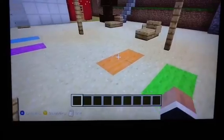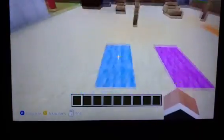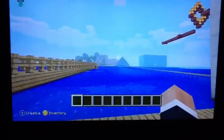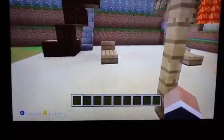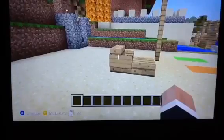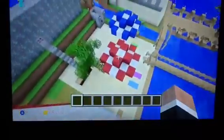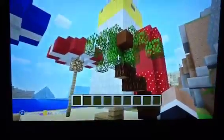Legit builder here bringing you guys another legit build — this will be the fourth episode. The beach right there is my towel made out of wool, you can enjoy the view if you want. You got a recliner beach chair thing, one with armrests too — that looks nice. Then you got umbrellas with glowstone to light up your beach, and a homemade palm tree with a coconut.